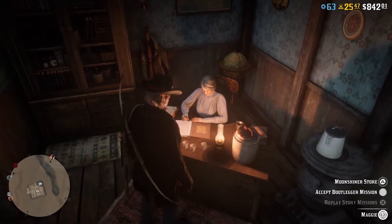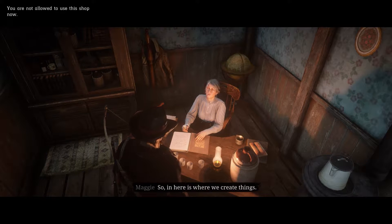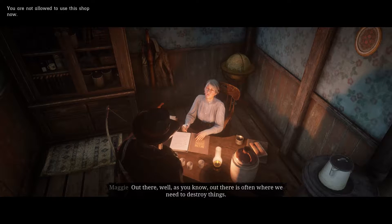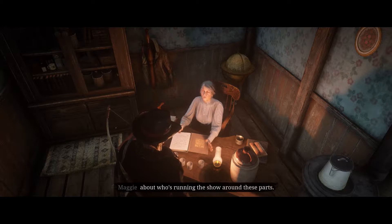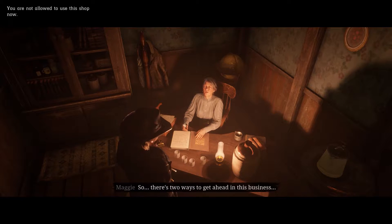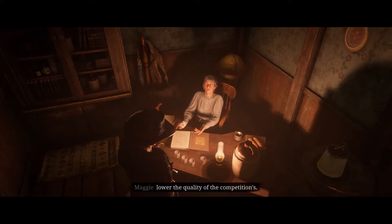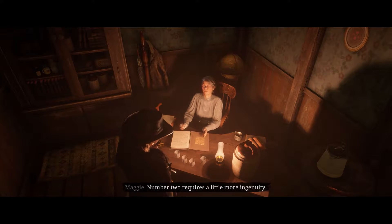So is it worth it? The story missions offer a variable set of tasks with strong characters. Maggie is a tough-as-nails old woman who has seen her share of success and experienced a drastic fall from grace. Her backstory and connections to the moonshine world provide you with a strong depth of immersion that is all too typical of Rockstar. So, there are two ways to get ahead in this business: one, raise the quality of your product, or two, lower the quality of the competition's.